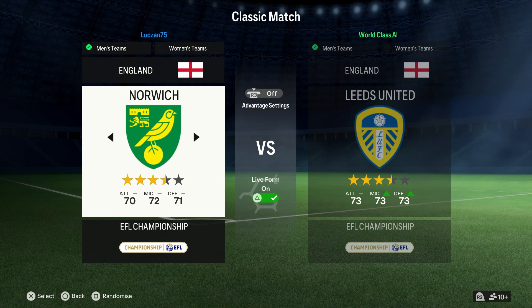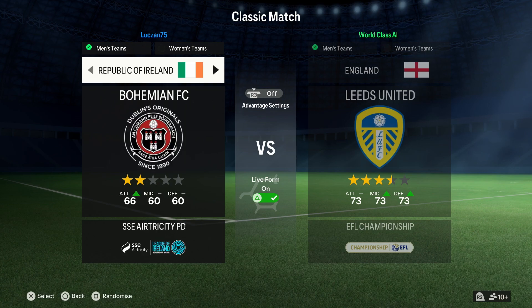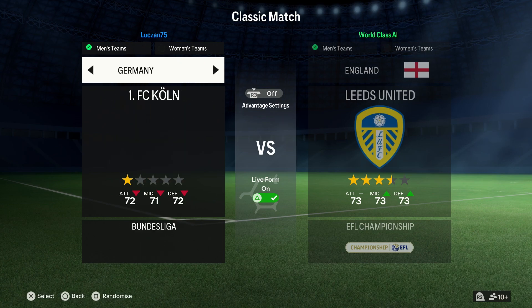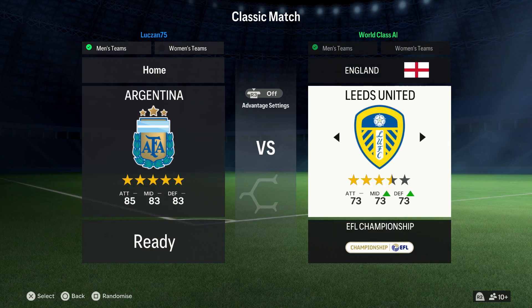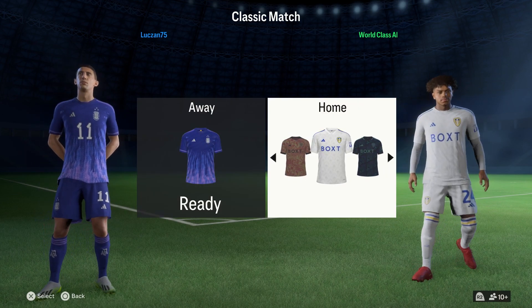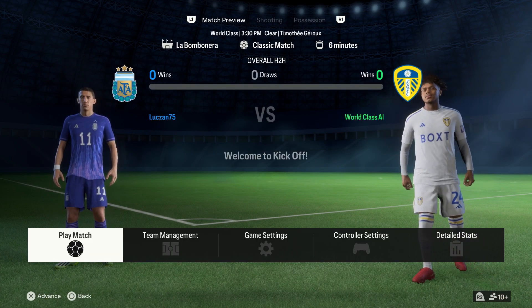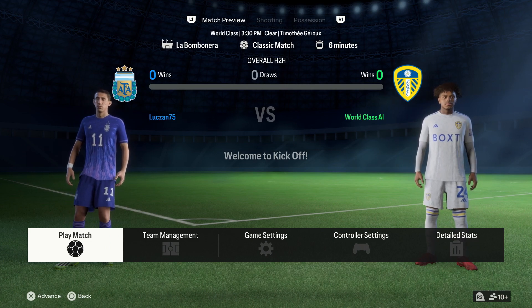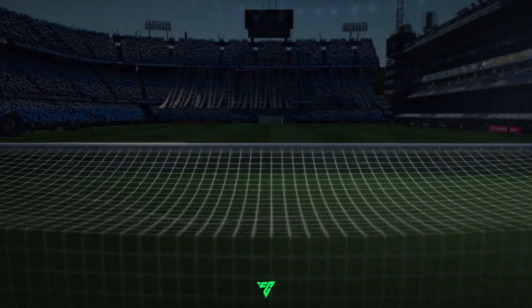I remember with FIFA 21, 22, and 23 there weren't many differences in terms of features, and some people preferred the gameplay of the older-generation version so they went with that. Obviously, the player base is going to be different — I always found that old-generation matches were harder on Ultimate Team. The resolution here doesn't look as high. As you can see with the player on the right, they don't look as high resolution as they did on the next-generation version.